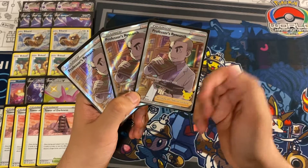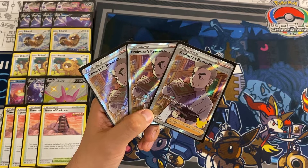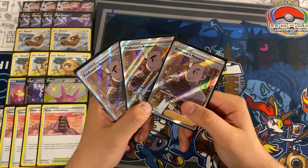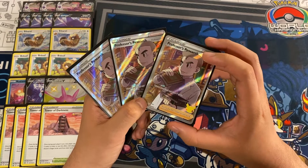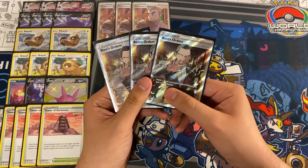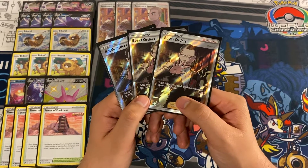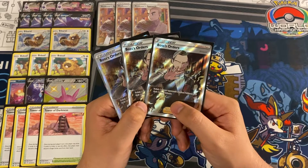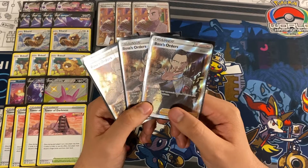We are playing three copies of Professor's Research — discard your hand, draw seven. Really good at drawing cards early in the game and filling our hand. Usually you see four Research and four Boss's Orders, but we're playing a different approach. We also play three copies of Boss's Orders — switch your opponent's benched Pokémon with their active. A basic supporter, but very important late game and mid game. It's not critical early because we can draw with Bibarel, Crobat, and Radiant Greninja.